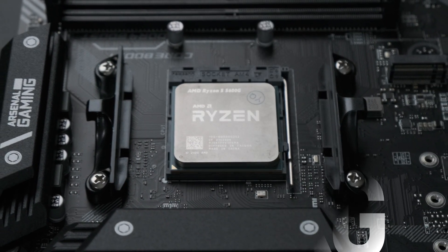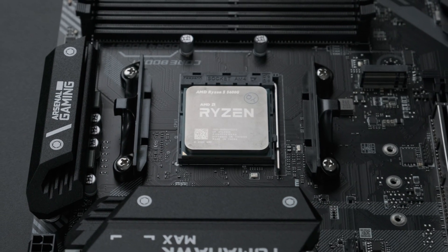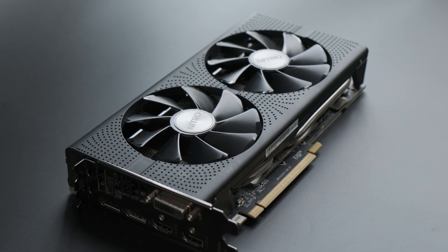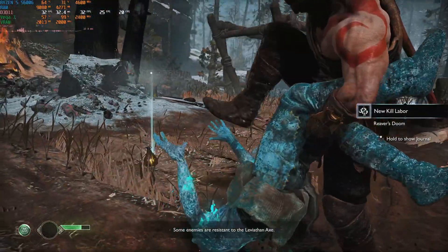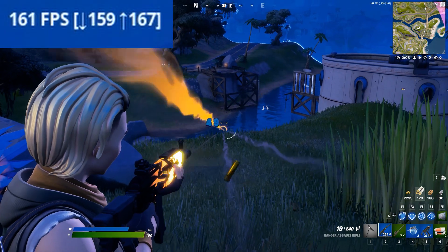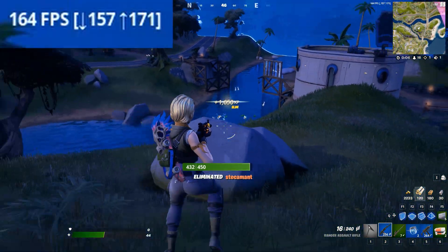During this chronic graphics card shortage, integrated GPUs like the Vega 7 in AMD's Ryzen 5 5600G have proven themselves up to the challenge of filling in for a discrete graphics card even in AAA games, provided you don't mind dropping the odd quality setting here and there. What they lack, however, is the necessary horsepower to drive the kind of high frame rates needed for competitive esports titles.